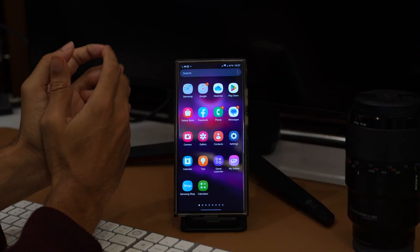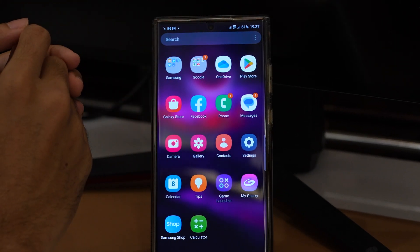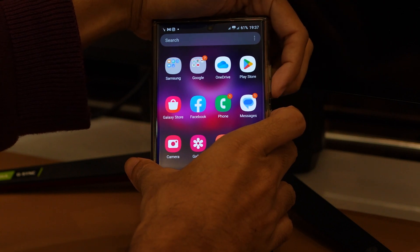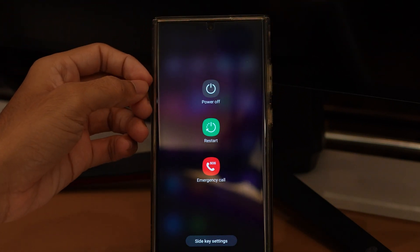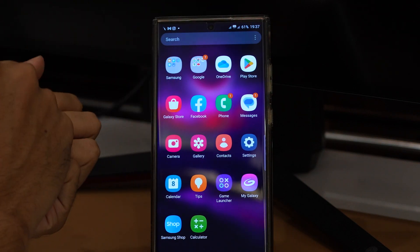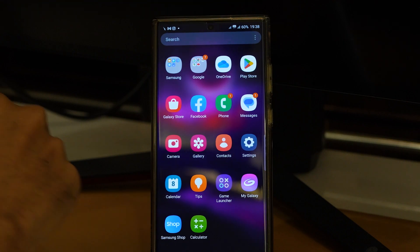All right, on to our third fix. Now, this might seem like a simple solution, but you'd be surprised at how often it can resolve issues. I'm talking about the good old restart. To restart your Samsung Galaxy S23 Plus Ultra, press and hold the power button along with the volume down button simultaneously. Once you see the options, select Restart. Sit back and let your phone do its thing — it might take a few moments, but that's totally normal. Once your device powers back up, check to see if the 5G network is being detected. If not, don't worry — we still have more solutions to explore.